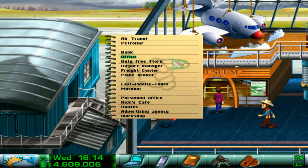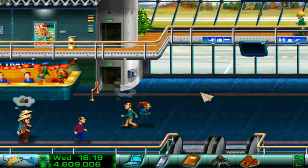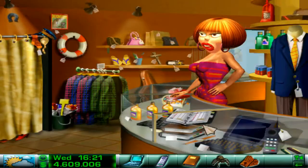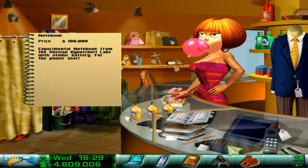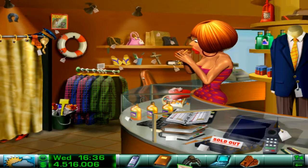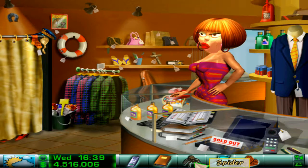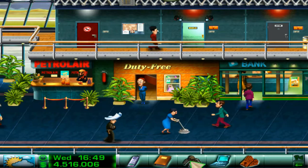Then we have the duty-free store. The last-minute tours are closed already because it's over four — this place is closed now. This is the duty-free store where you can get your notebook, cell phone, and address book, and you're going to need all of these. This is actually a better notebook than I have, so I'm going to buy it. You're going to need these for sure — not the spider, but these.